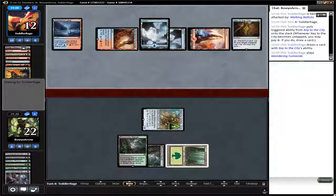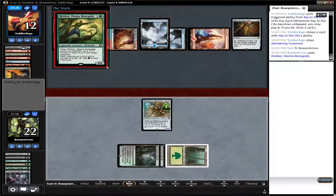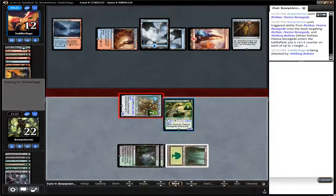It would be a great time to play a Verdurous Gearhulk because then you could buff up the Walking Ballista — throw all the counters on it, or just a couple. Rishkar, Peema Renegade: plus one plus one here, plus one plus one here. So now he has a total of five mana if he wanted to tap down all of his stuff next turn.